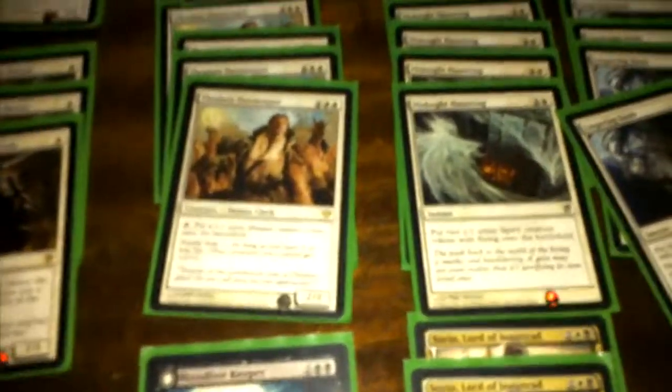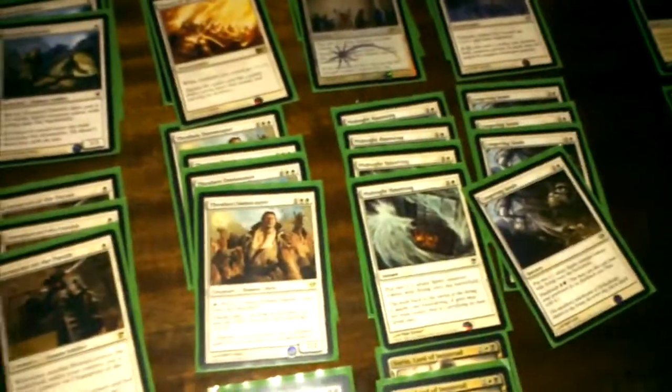The Thraben Doomsayer taps to create a 1/1 white Human creature token, and it has Fateful Hour — as long as I'm at five or less life, it gives all my creatures +2/+2. On the Bloodline Keeper flip side: it's still flying, still taps to create a 2/2 vampire with flying, but it also gives other vampires you control +2/+2.